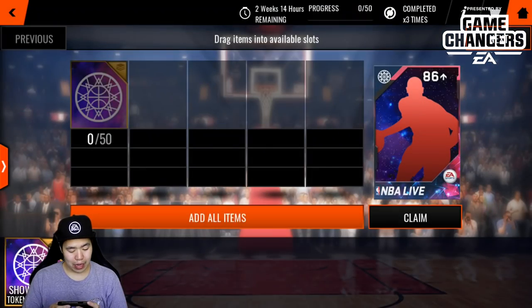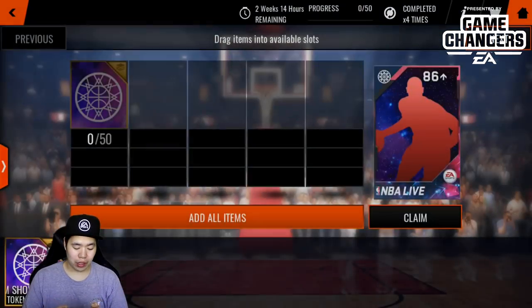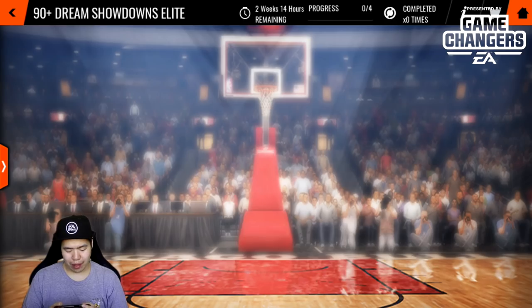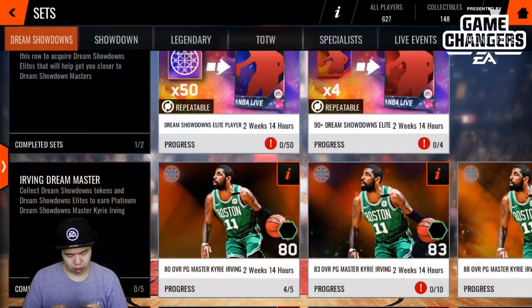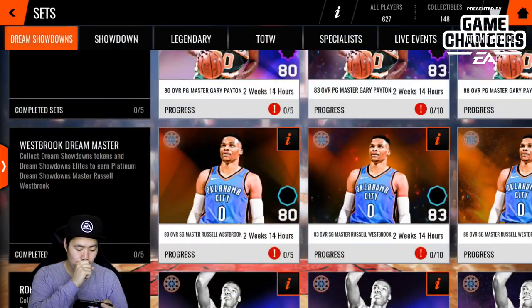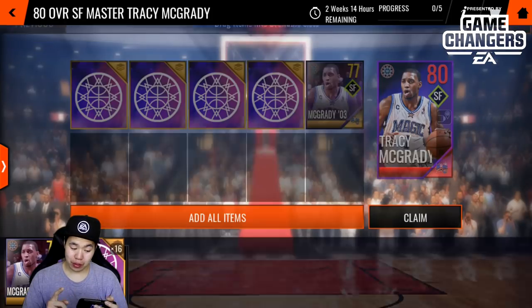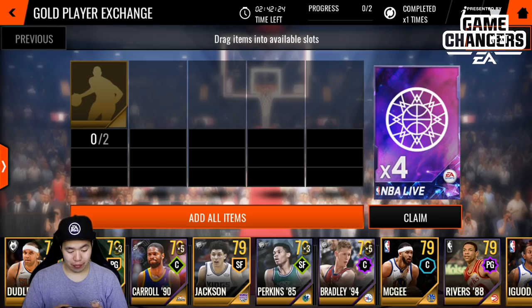We got Joe Ingles at 88 overall and Jack Sigma at 89 overall — very close to a 90, that would've been great. The player I really want to make is Kyrie. But wait — I'm going to check how many collectibles I have... I have seven players. When I go to use the collectibles for Kyrie, I can't find my Kyrie or my Westbrook. I may have accidentally sold them. That's a rip.